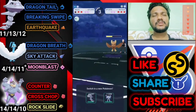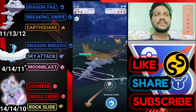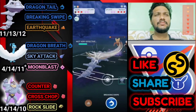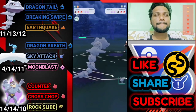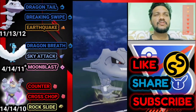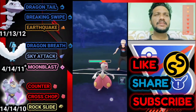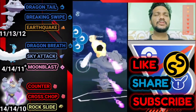Letting go of Altaria and bringing out Steelix because Machamp is weak to Wing Attack. Farming down his health with Dragon Tail — getting enough energy for Breaking Swipe against Langton. He brings Medicham, which is another super effective matchup. First Breaking Swipe lands, second one lands, counter and ice punch come back but don't do much damage. Third Breaking Swipe also connects.